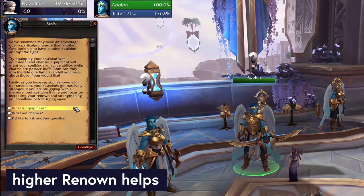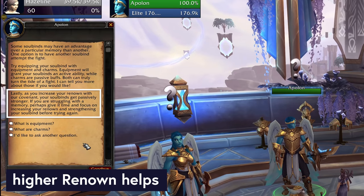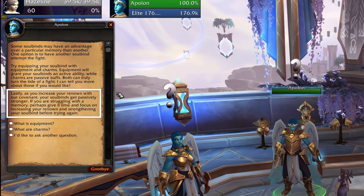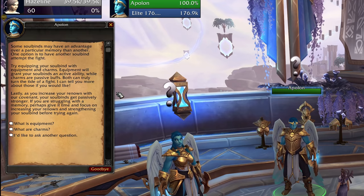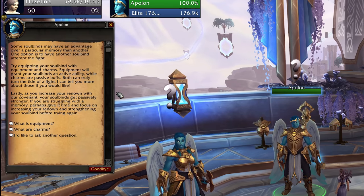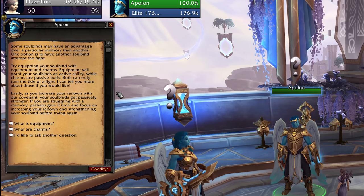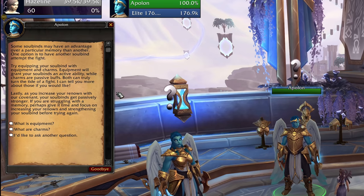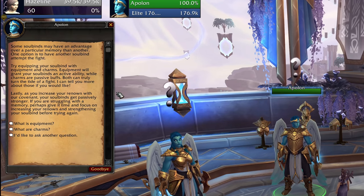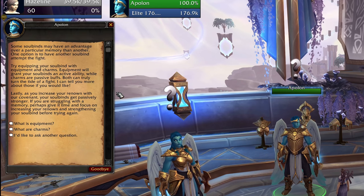Renown makes your soulbind stronger, at least according to this NPC. If you are really stuck, you can grind more renown. If you are renown-capped and still really stuck, you could wait for another patch and then grind that renown — I know that sounds ridiculous, but that is my plan for doing Disciple of Humility. I unfortunately don't have any data on how much stronger it makes them, but I'll take anything I can get.